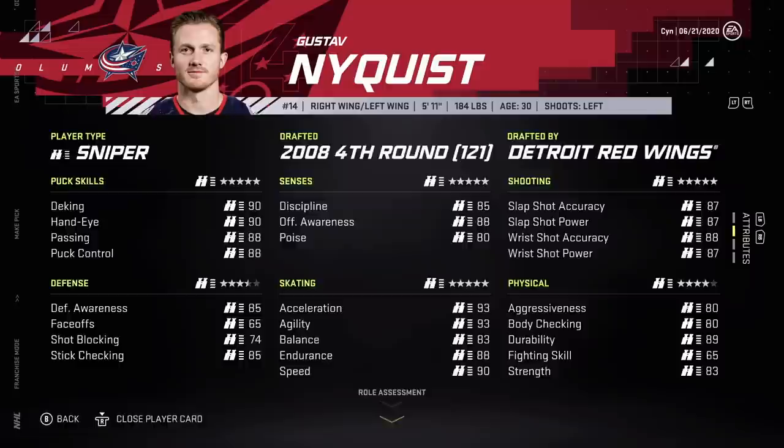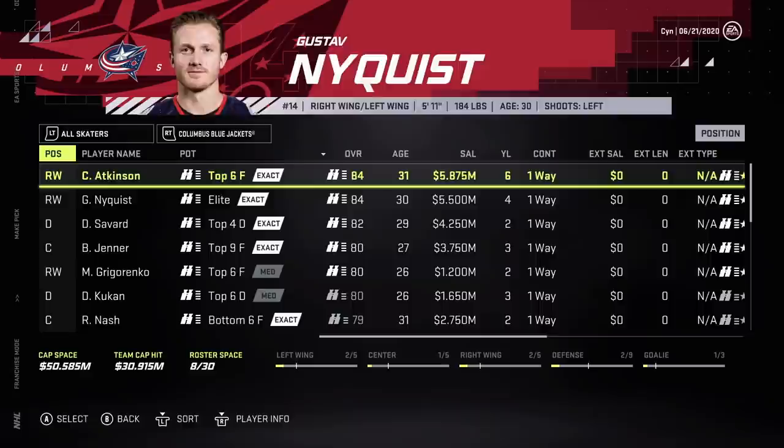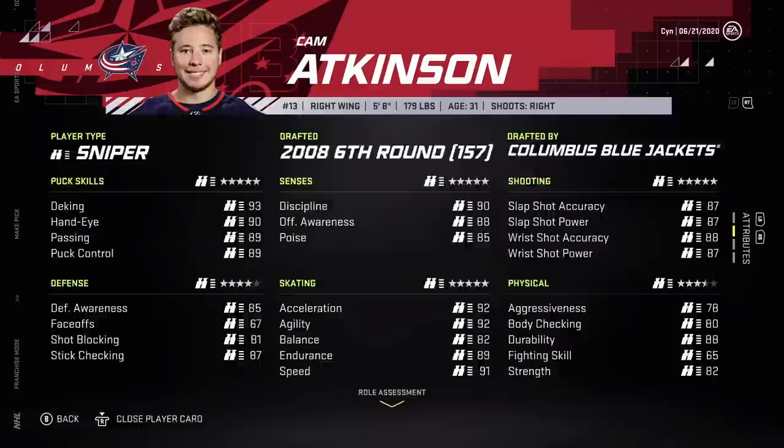Nyquist — he could be a good first liner for us, but that's a pretty hefty contract. Atkinson's one is worse. I don't actually know if I want to pay him for that long. It's not a horrible contract but I'm on the fence.